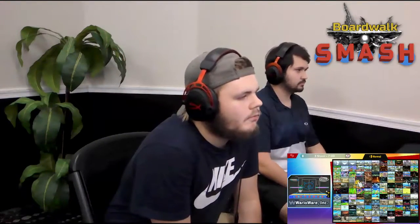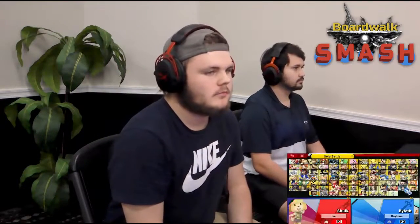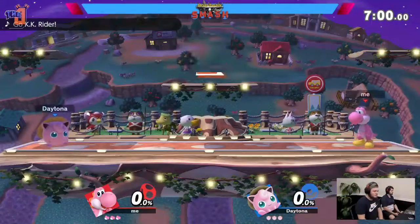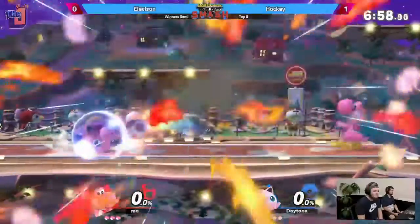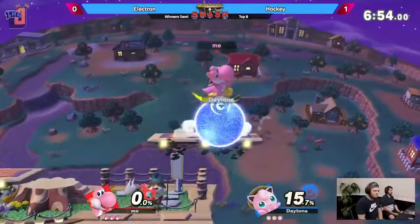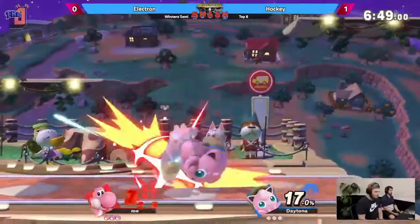It wasn't a bad read though — it was very close to hitting. Obviously he wanted Hockey to jump and drift in. It almost worked, but not what he needs. The majority of Hockey's zone breaking this set has been from side B and not quite fair back air, so I could see why Electron would expect him to come in, but at that percent it just was not worth it. As percent starts to rise, Jigglypuff is less prone to use the side B because it stops comboing. It does eventually kill, but at a really high percent — and even higher on a big stage like Town and City.